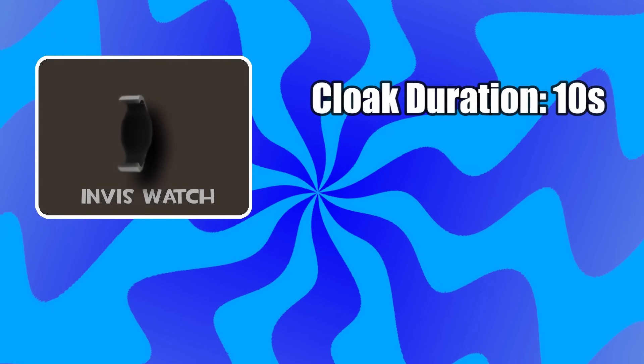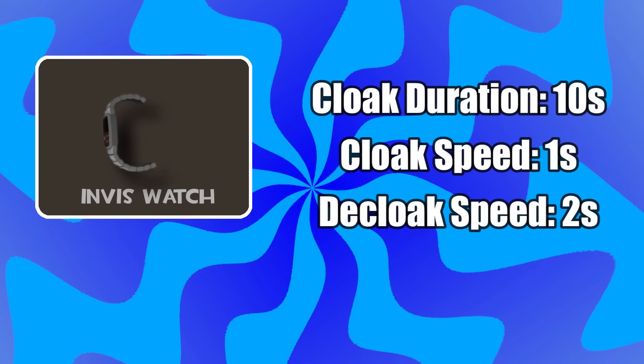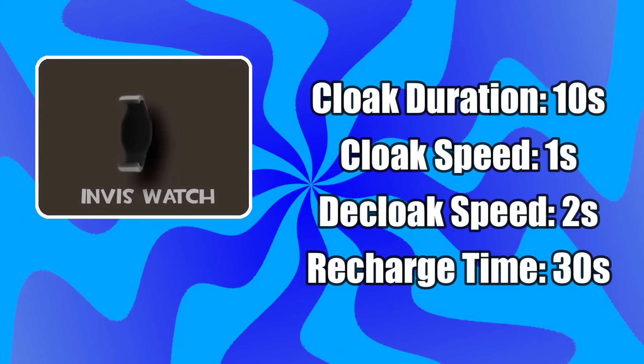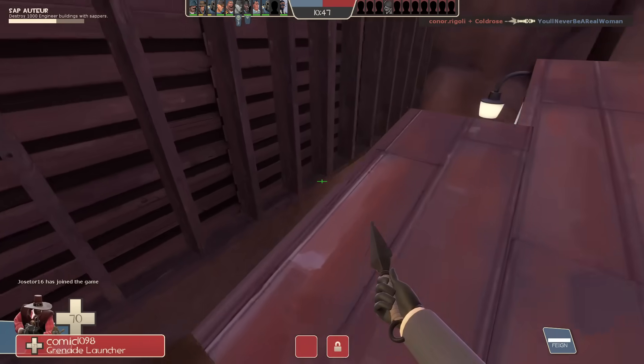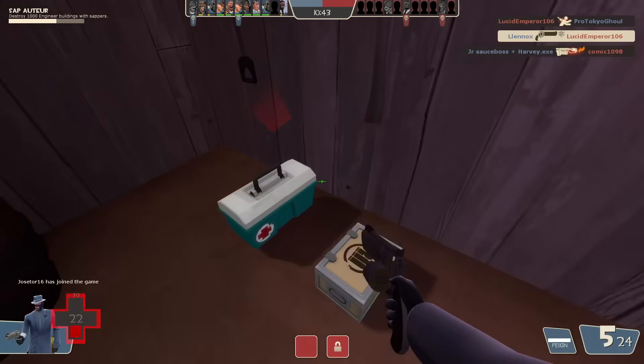Let's dive into the stats of the watch. When you cloak, you stay cloaked for 10 seconds. It takes 1 second to start cloaking and 2 seconds to decloak. Finally, it takes 30 seconds for the watch to fully recharge. It's pretty simple if you've ever played as a spy, but let's move on to the combined stats of this watch.